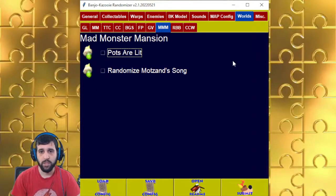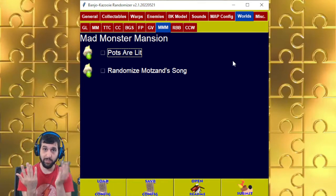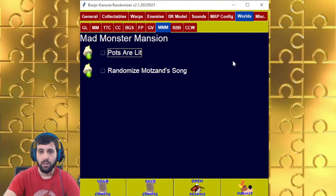For Mad Monster Mansion, the pots are randomized with the fire paint object. The fire has two parts — the 2D spray and the paint object which is like the smoke — and the flower pots usually in the graveyard will be placed somewhere where those fire paint objects would normally be. So if you go to Mumbo's Hut, you'll see the fire, and you might see a pot there — and you'll have to shoot eggs in there somehow.